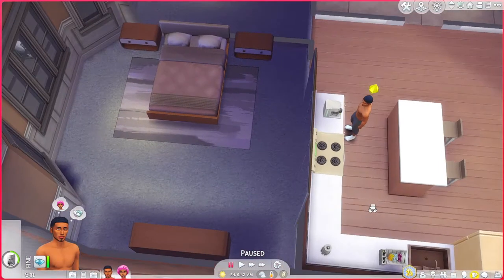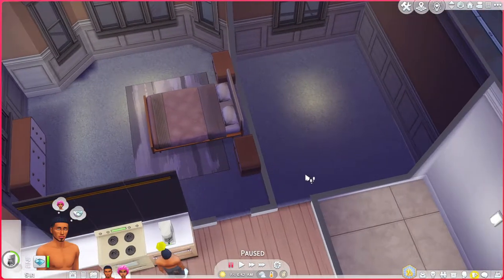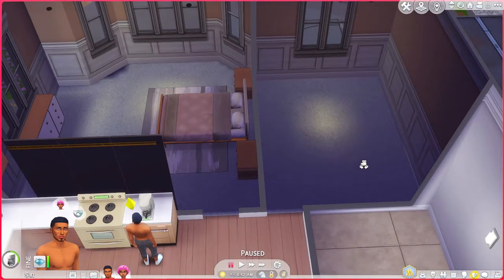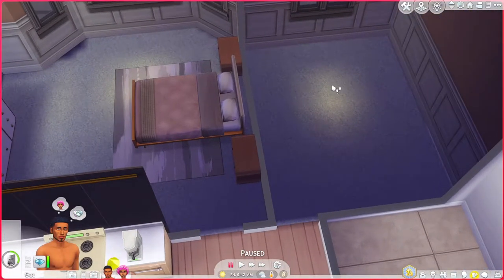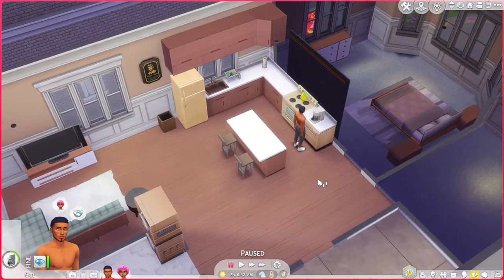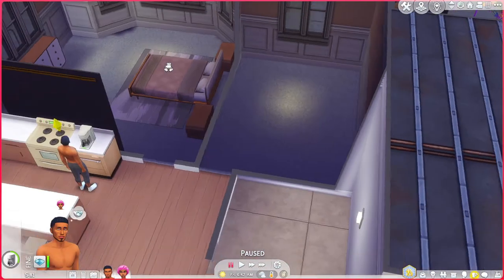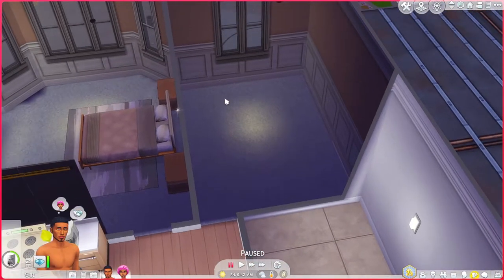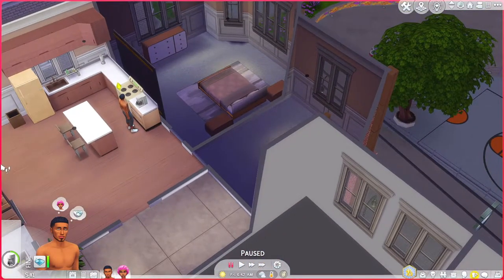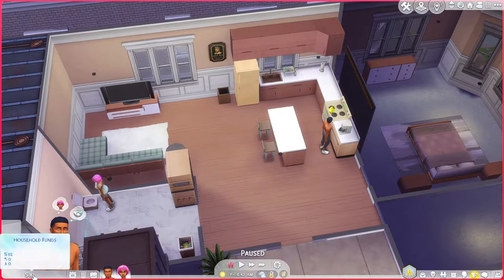They have this cute little two-bedroom apartment. Here's their room, and then they just have this empty room — what would they do with it? I've been thinking maybe they should get a roommate, since that is something you can do in the base game now, which I've never really tried out more than maybe a couple of times. I've heard horror stories about roommates, but I'm thinking about it to help them save money — because as you can see they only have $81.